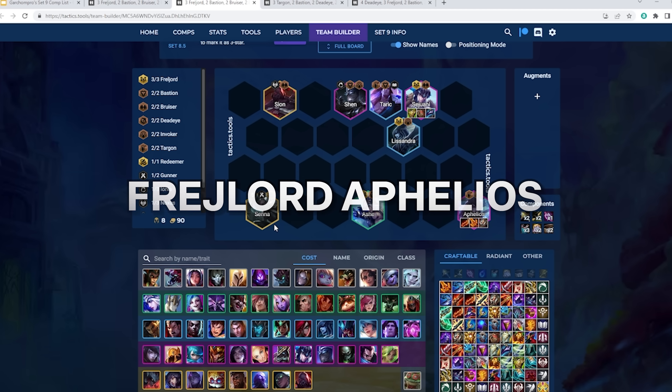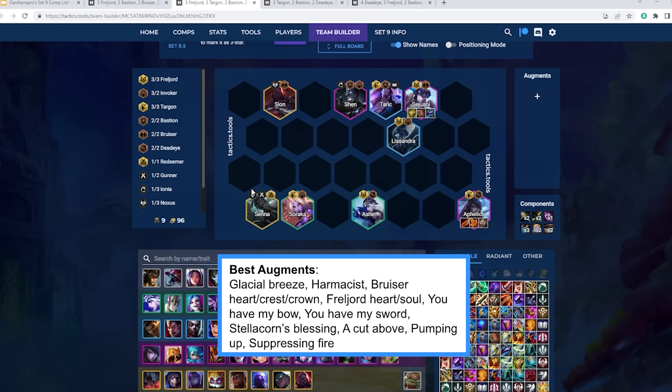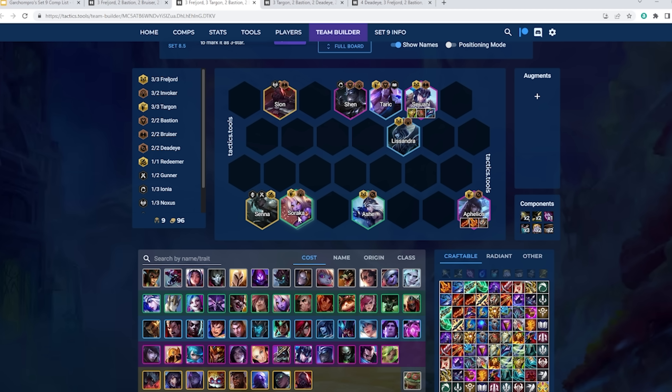We can then run this board, with the last slot being either Senna or Soraka. Soraka gives us four Targon, buffing the Shen, Taric, and Sejuani shielding as well as Aphelios' healing. Senna synergizes really well with Targon because her ult shields your entire team. I think Senna is slightly better than Soraka here, but obviously you won't always hit a Senna, so Soraka is better to run if you don't have her. I'd love to have Titans on Aphelios in this variation because you have so much frontline and you're relying on Aphelios to solo carry.